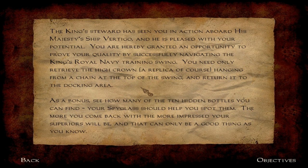The king's steward has seen you in action aboard his majesty's ship Vertigo, and he's pleased with your potential. You are hereby granted an opportunity to prove your quality by successfully navigating the king's Royal Navy training swing. You need only retrieve the high crown - a replica of course - hanging from a chain at the top of the swing and return it to the docking area. As a bonus, see how many of the ten hidden bottles you can find. Your spyglass should help you spot them. The more you come back with, the more impressed your superiors will be.